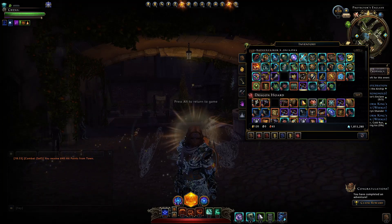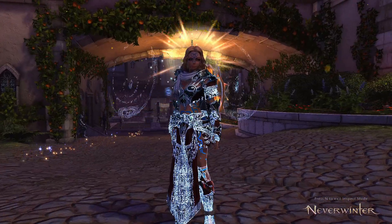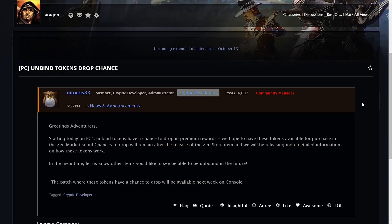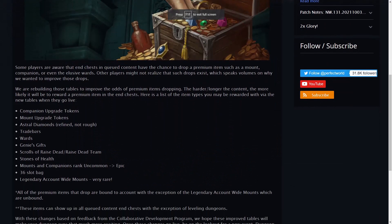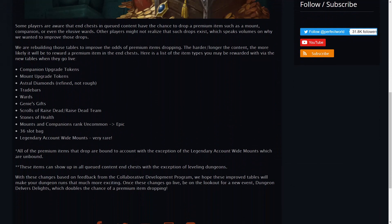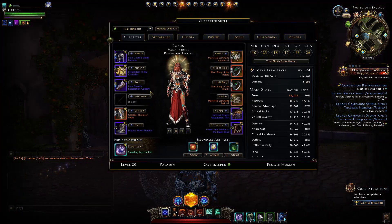With unbind tokens now live, we can earn them. According to this blog post, they will drop as premium rewards from your dungeon chests. A while back, premium rewards were added to dungeon chests to make farming more appealing — you could get companion upgrade tokens, mount upgrade tokens, and even legendary account-wide mounts at a very low chance. I haven't even gotten one yet.